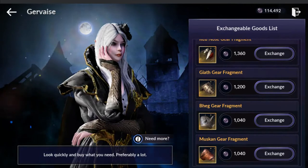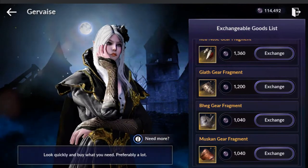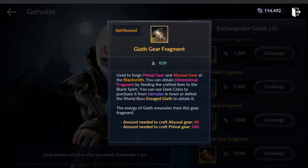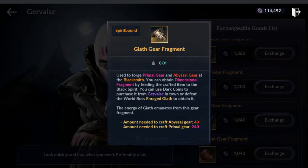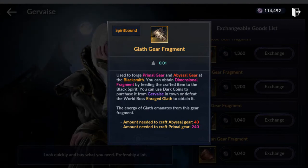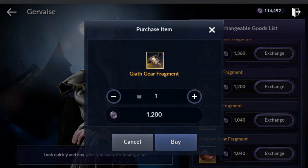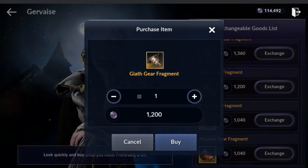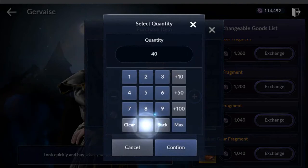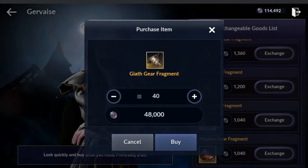We're here for Geass. It's 1,200 dark coins for one fragment of it. When you click on the picture, it even tells you: amount needed to craft Abyssal Gear is 40, and craft Primal Gear is 240. So we'll go ahead and click Exchange. I already know I need 40 of them. In the top right corner it shows how many coins we have — we have 114,000. Let's enter 40 and confirm. We need 48,000 to buy it. We have it, so let's go ahead and buy.